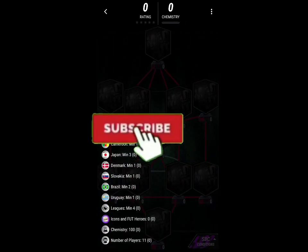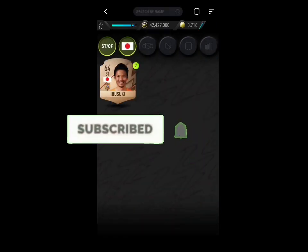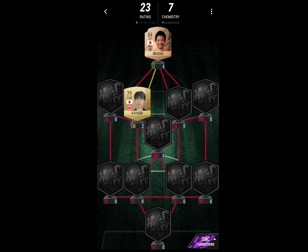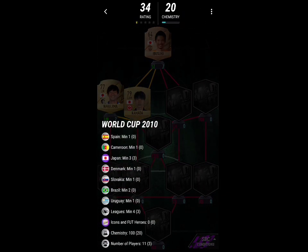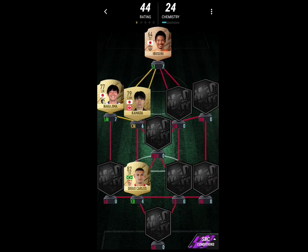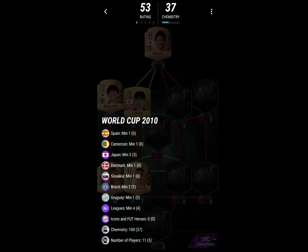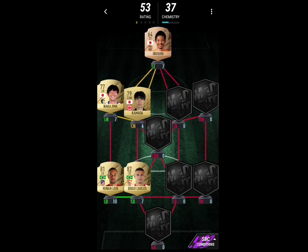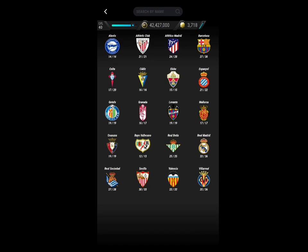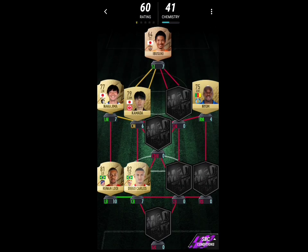So now for the World Cup 2010 SBC. I've got actually quite a simple solution for you guys. You go in for Japan and then you put in your striker, left center mid, and left mid. Then the rest you actually just go into La Liga and start adding in the players that you need. First we're going to go for a Brazilian duo with Diego Carlos and Renan Lodi, and then you're going to want to go in and put in La Liga and Getafe.